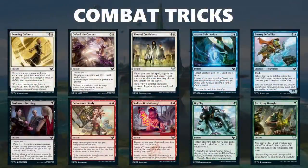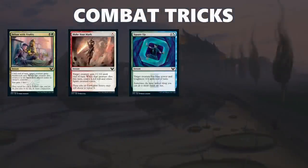Moving on to the combat tricks available in the set — I'm not going to cover each one in detail, but I want you to be aware of them. Beaming Defiance, Defend the Campus, and Show of Confidence are the combat tricks in white. Arcane Subtraction and Burrog Befuddler are the combat tricks in blue — in particular, it's important not to get blown out by Burrog Befuddler as that can be a game-losing play. Professor's Warning is the only card to worry about for black combat tricks. In red there are Enthusiastic Study and Sudden Breakthrough, so no one-mana combat trick for red. In green there is Big Play and Fortifying Draught. And there are also several more in the gold cards with Infuse with Vitality, Make Your Mark, and Square Up. So if your opponent is leaving up mana or makes a suspicious attack, think about those cards.